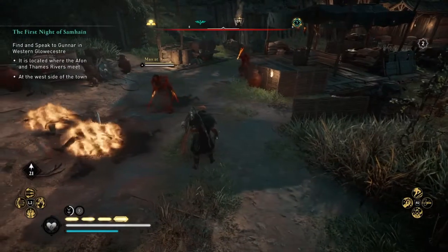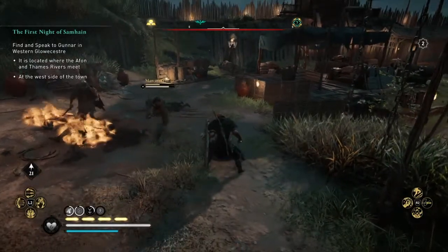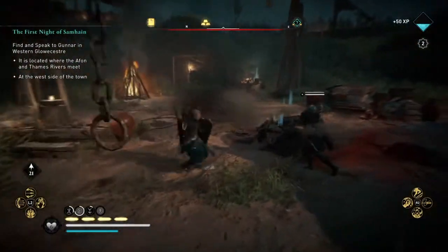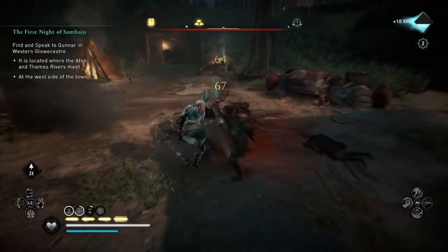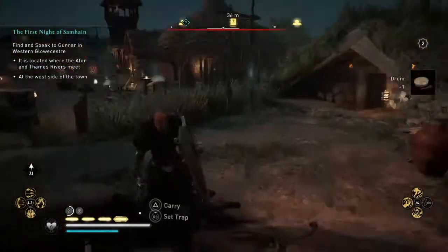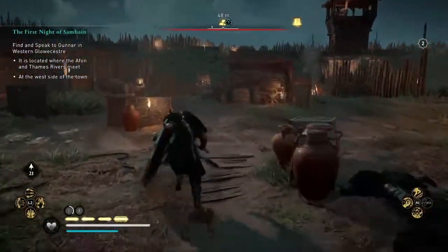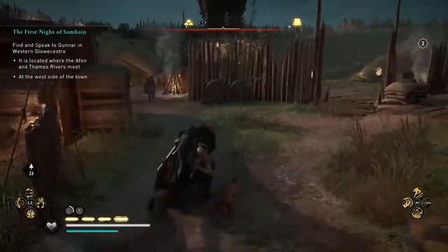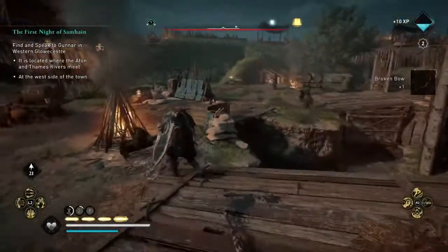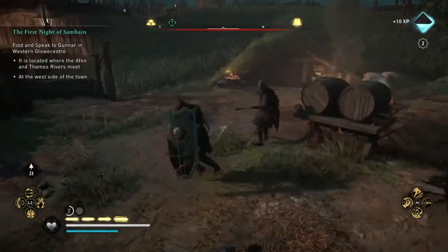It's kind of annoying when I'm close to corpses because it gives you the option to set a trap in the corpse for someone else to pick it up and then explode. But Odin Vision and setting a trap are the same button, so instead of Odin Sight I accidentally set a trap, and then I realized — no, that's not what I wanted to do.